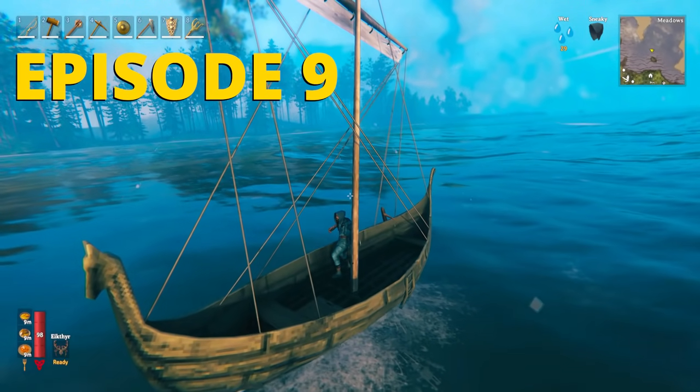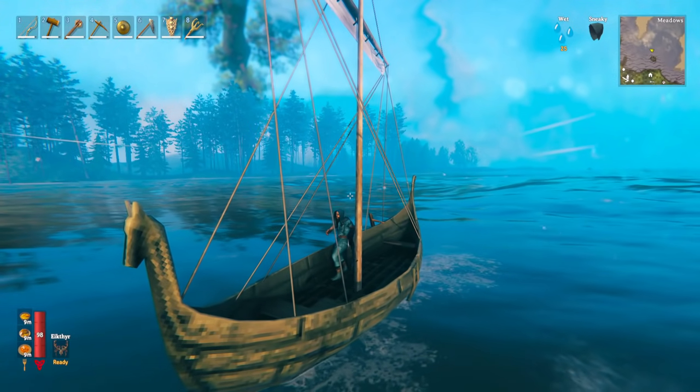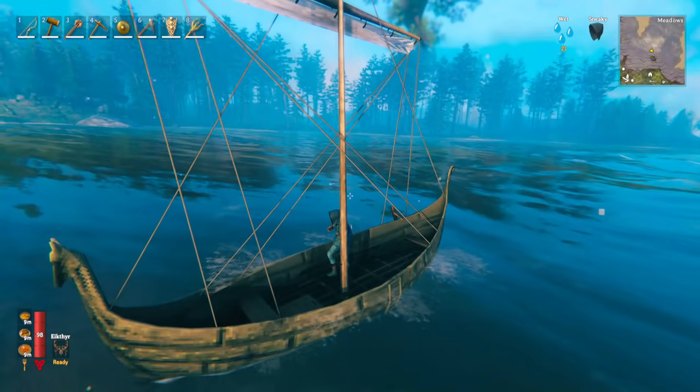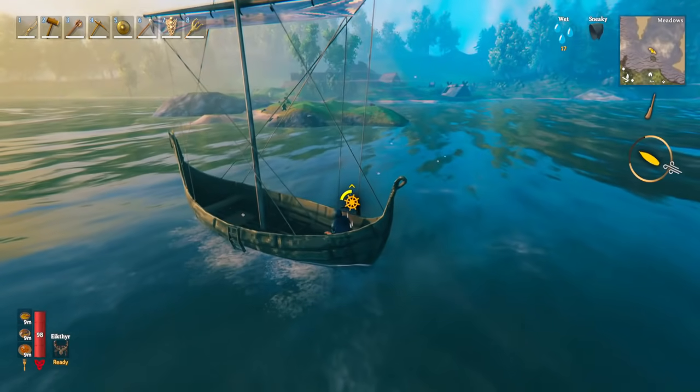Hello Vikings and welcome back to episode 9 of the Valheim Guide, where today we're going to be talking all about serpents. We're actually going to go off and hunt a serpent or two today, look at how we kill them, different ways we can do that, and the reason we want to do this is we want the serpent drops we can get from them.